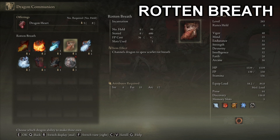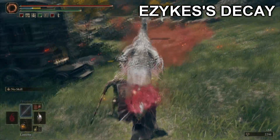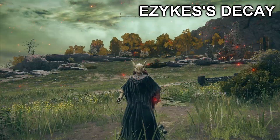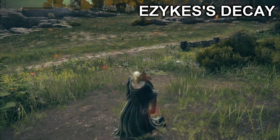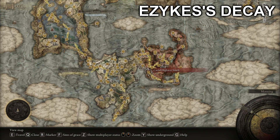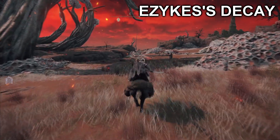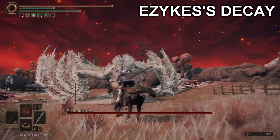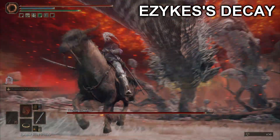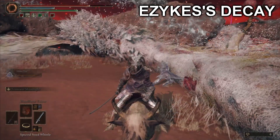Number two: Azekia's Decay. In order to unlock this incantation, you have to kill a dragon called Decaying Azekia in Caelid — yeah, they're all in Caelid. After you take it down, you can go to the Cathedral of Dragon Communion again and buy it. It costs around two dragon hearts.